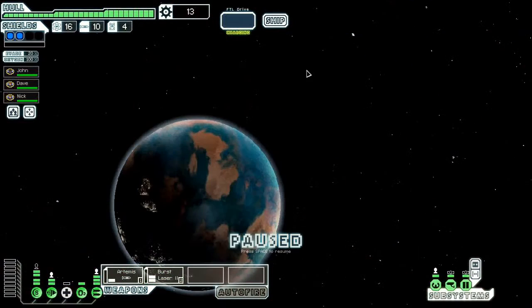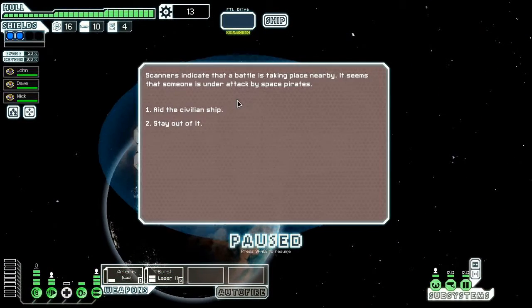Shield upgrades early on are a good idea, generally speaking. Scanners indicate that a battle is taking place nearby. It seems that someone is under attack by space pirates.